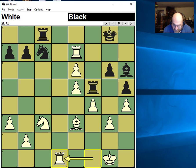I take the file, so White is in a losing position. And finally he makes the final mistake.